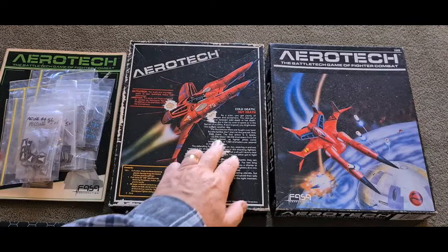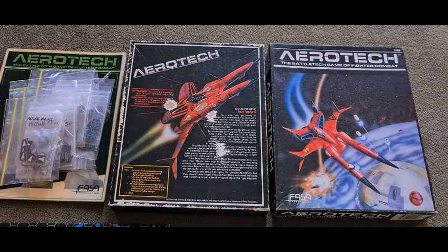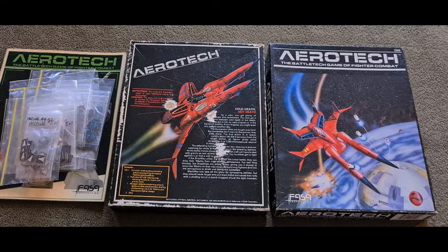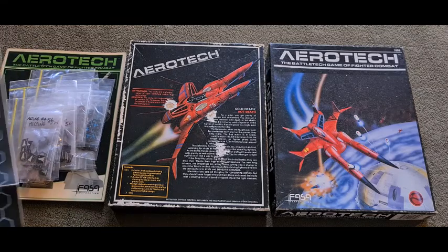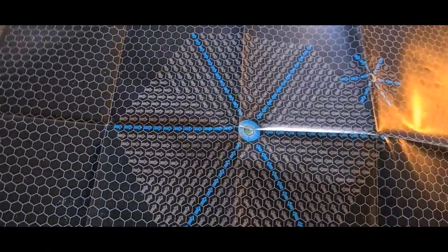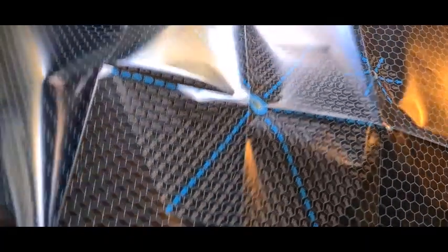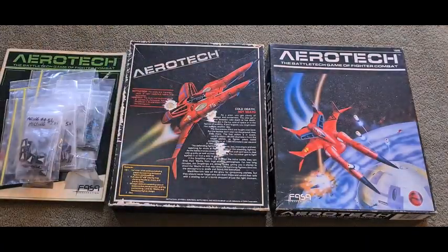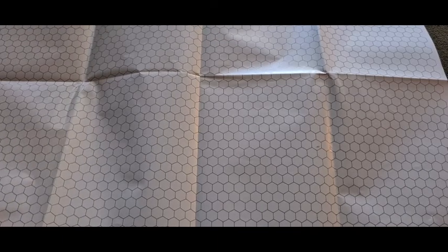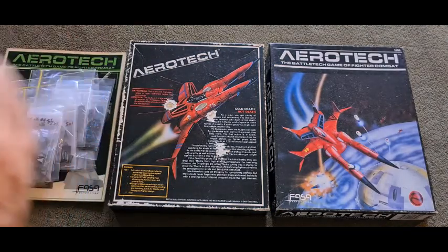That's the back of the box. Sadly it's got a bit of damage — as you can see it's had quite a bit of wear and tear over the years. This is the map. So you had a map for assaulting planetary bodies, and then there was, if you just wanted to do standard no planetary body combat altogether. So it was nice and simple.